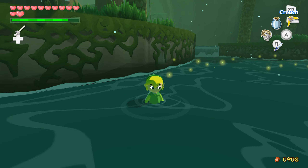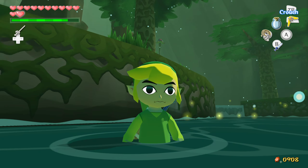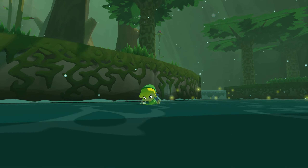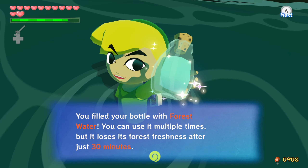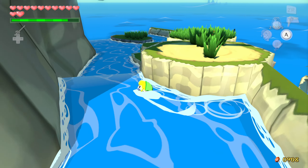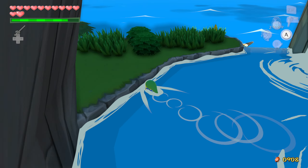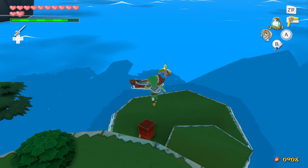Hello there everyone, my name is Klink and welcome back to The Legend of Zelda: The Wind Waker. Today we are here in the Forest Haven. Last time we did the trade sequence with Zunari to get the magic armor. Today we're going to be grabbing some forest water and heading back over to the King of Red Lions to start sailing around.